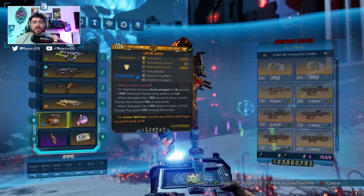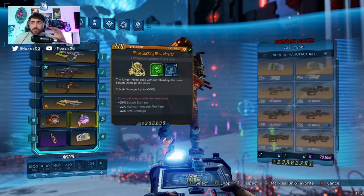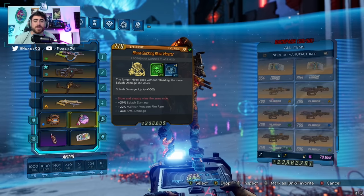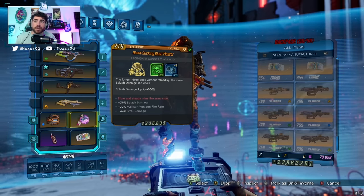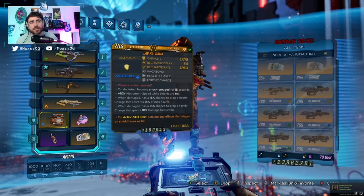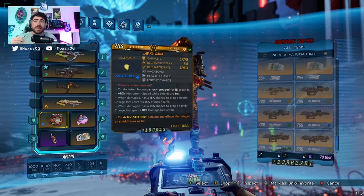Next up, the Blastmaster. Something you may not know about the Blastmaster is it takes 50 seconds to fully charge up to 100% splash damage. So not reloading is very important to us, and that's going to reflect in our skill tree.